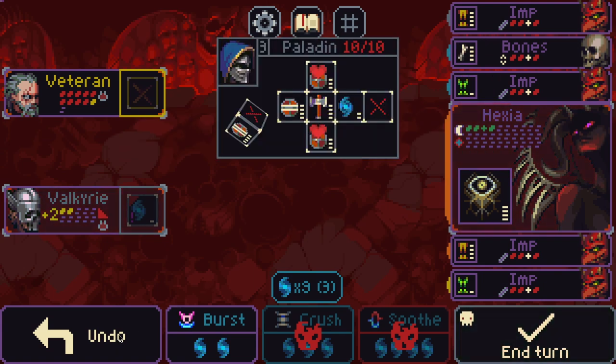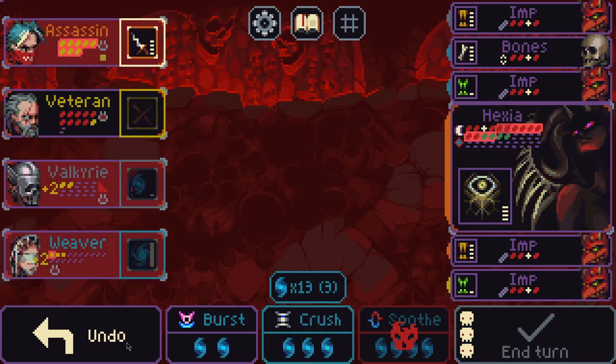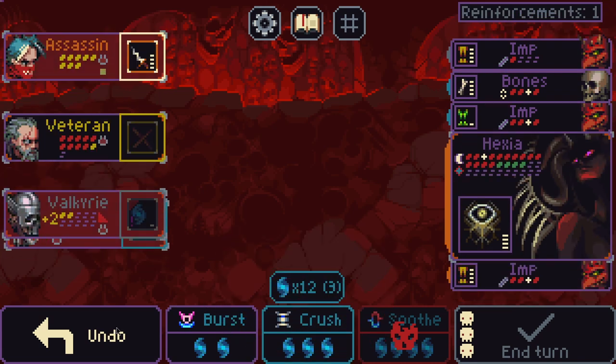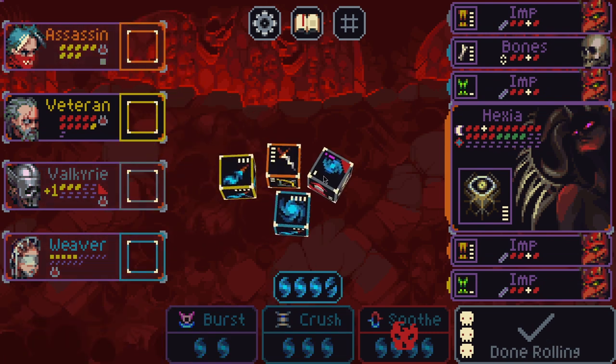Paladin gets an honorable mention. Stalwart's a little better because Stalwart has two Cleanse sides versus Paladin's one — anything that brings Cleanse is decent. Also, Valkyrie lets you do some pretty proactive stuff, like kill a character on Pain Mirror or Mana Burn and then play Valkyrie's Resurrection. You get to do Resurrects without losing a turn, which is really good.